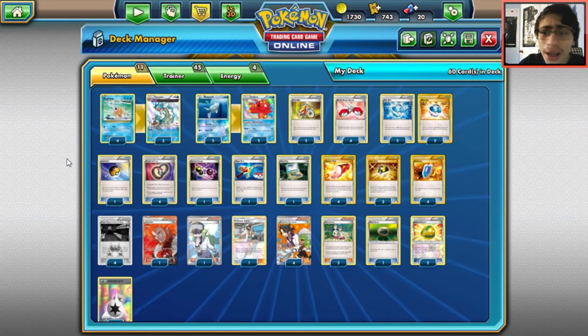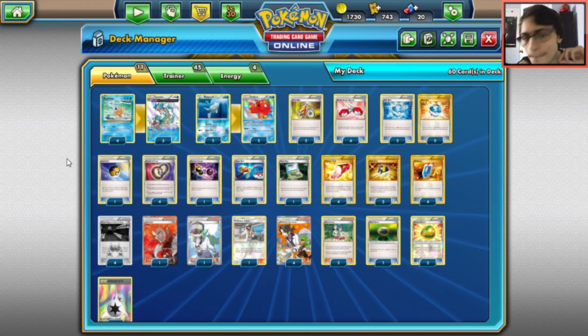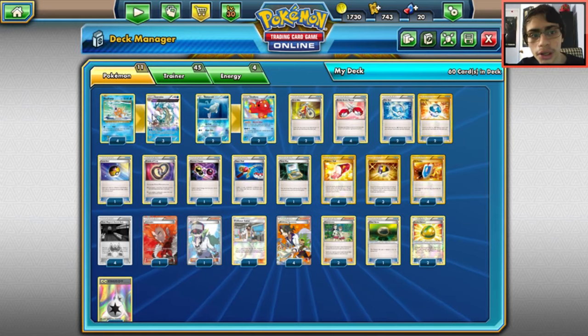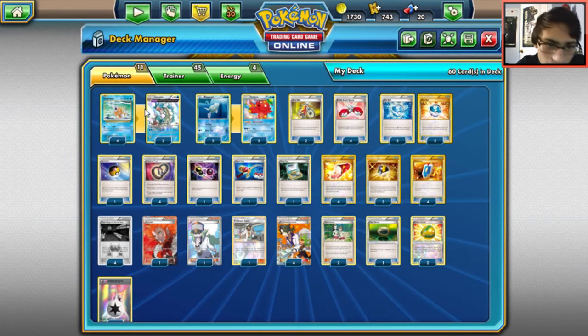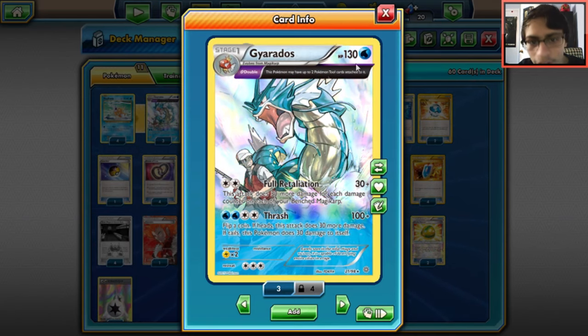The second budget deck is Gyarados. Some lists play Shaymin or Mewtwo, but this is the straight budget list. The only truly expensive card is Team Magma's Secret Base — it'll cost a few packs for a single copy, but it's not really that expensive. The entire point of the deck is to get Magikarp on your bench with Team Magma's Secret Base in play so they have two damage counters, then hit with four Retaliations for a knockout.